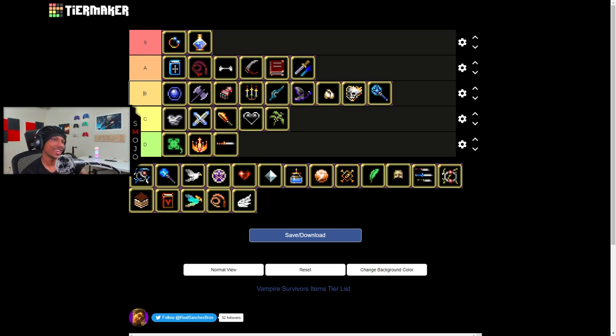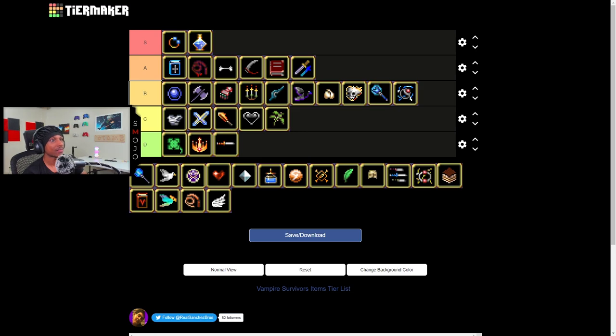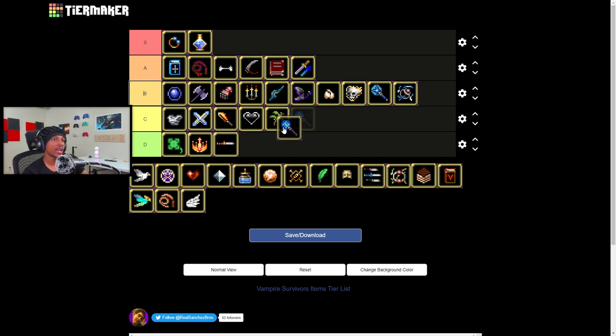When it comes to the Thunder Ring, it's pretty solid. You can't knock a Thunder Ring — it does what it needs to do and it does it well, and that's all that matters. I think I'm gonna give that a B tier. I kind of want to give it an A tier, but I usually don't rock lightning ring. When I do pick it up though, it's good — I can't knock it.